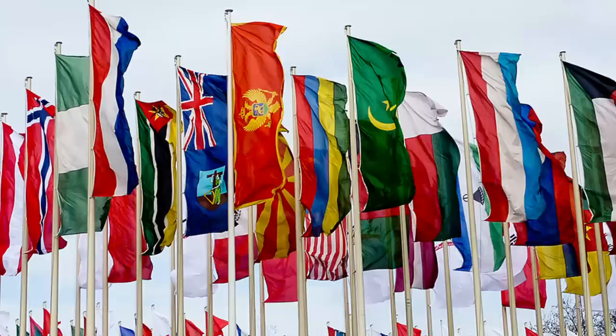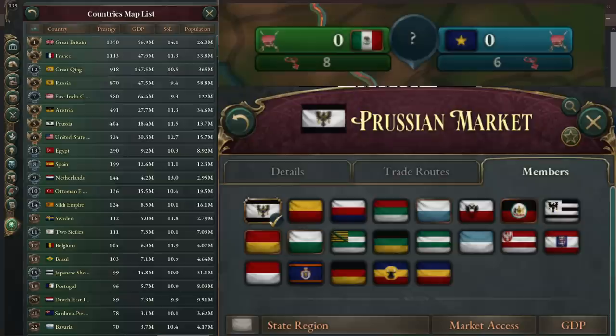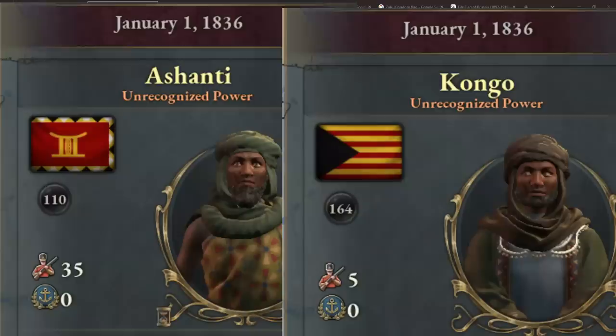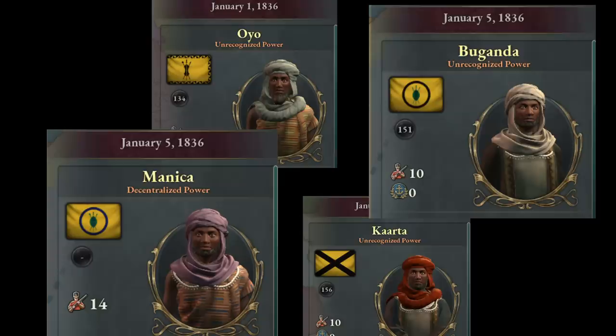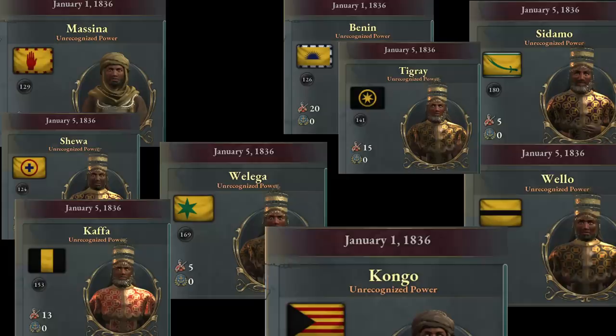A flag is a very important thing that represents your nation on the world stage, and it also does that in Victoria 3. A flag is often the thing you see and associate with a nation even before you associate the name. You often first see the flag and then remember the name. And that makes it even more sad that a lot of flags in Victoria 3 for West Africa are either really inaccurate or really bad.